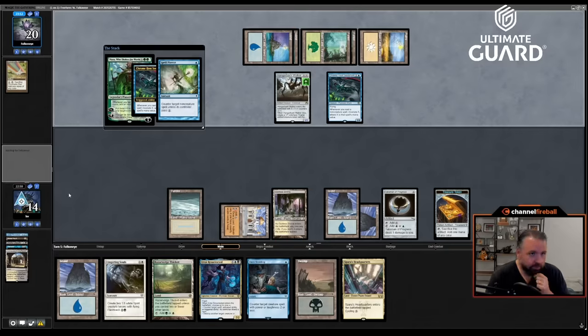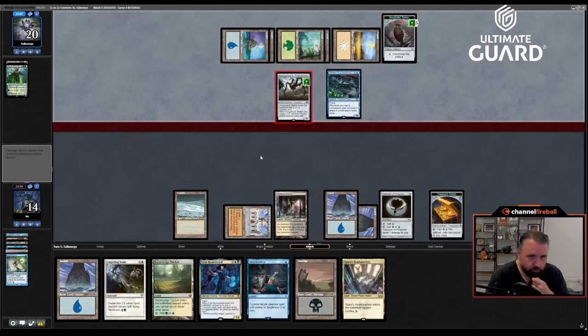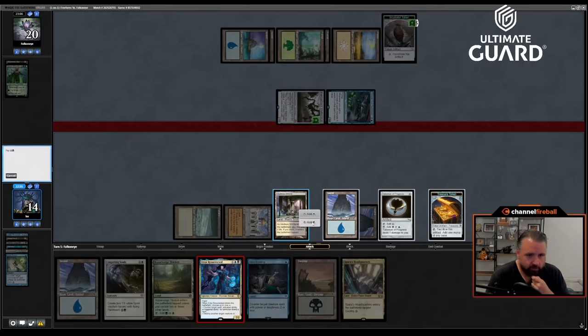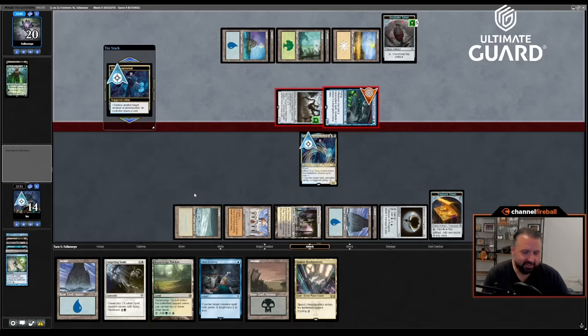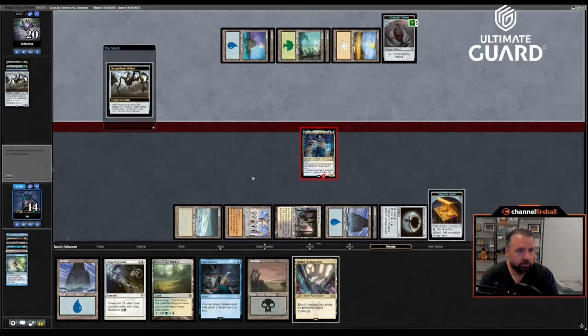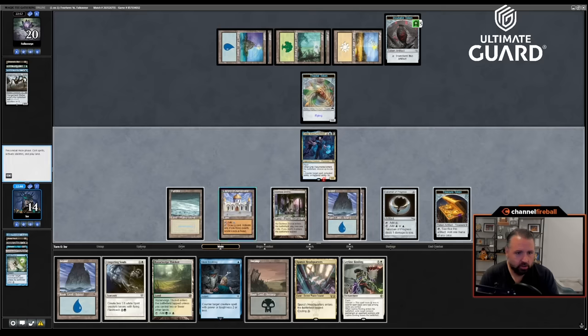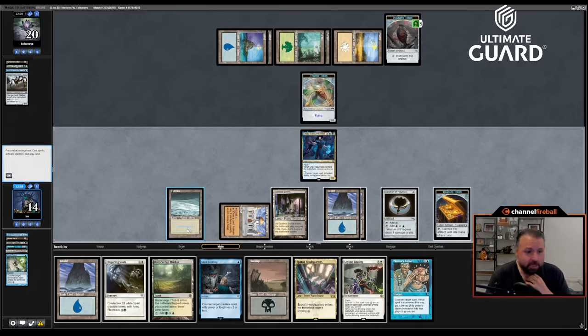Now I get to cast Urtai — down to six cards in hand but still have Library. I take back everything I said about Library; it's been amazing this draft. Blocking to take out the Hangar Back seems like a pretty good deal — he gets a token, I don't care. Drawing Memory Lapse — that would kind of put this game away, and honestly I think I'm winning by a lot even without it. I have to watch out that I don't play too many cards. Going Lingering Souls.